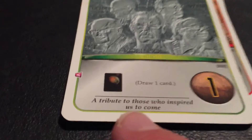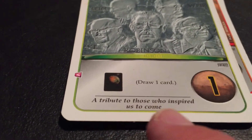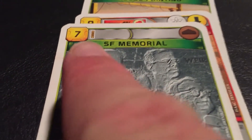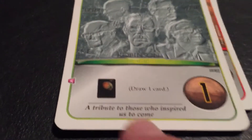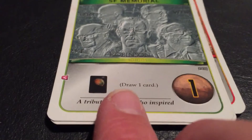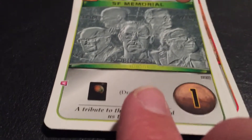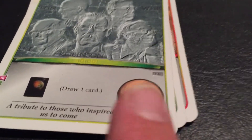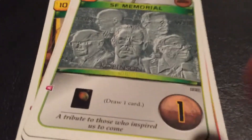Now this is SF Memorial. Each of these cards has a little extra piece of information — this one is 'a tribute to those who inspired us to come.' It costs seven credits to play, and you can use steel in part or most of the payment. This also allows you to draw a card for free, meaning you won't have to pay any credits for it, which is awesome. And you see that Mars-looking planet icon with a one on it? That's a victory point. So this card is worth a victory point at the end of the game — more than just letting you draw a free card.